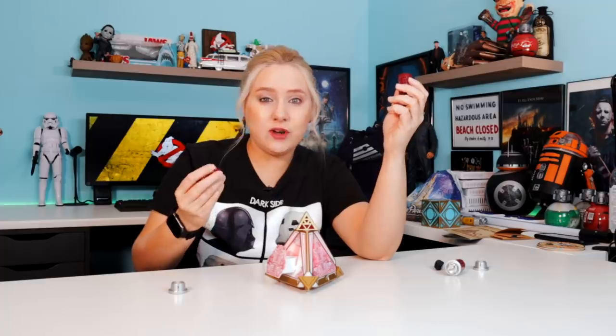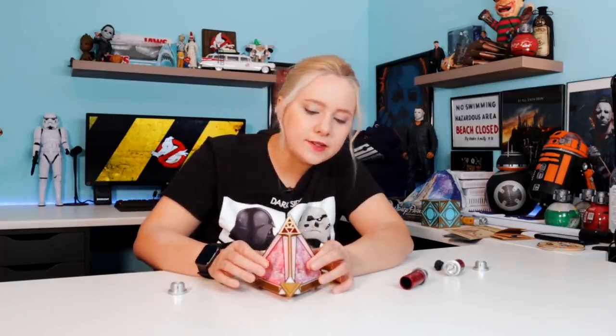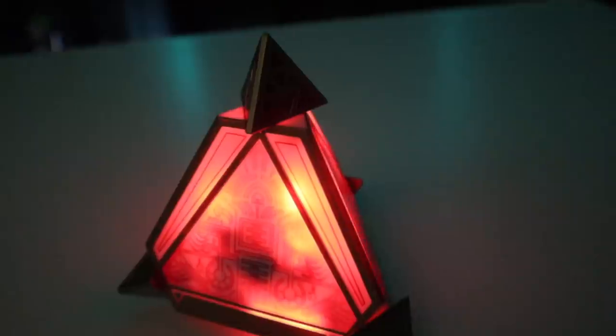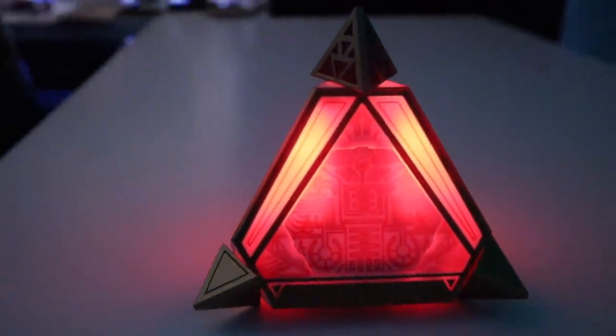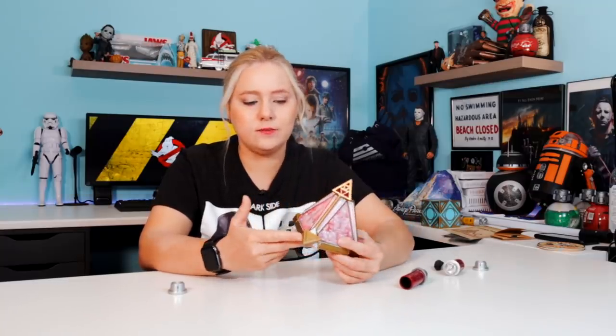Here's a red kyber crystal — let's pop it into the Sith Holocron and see which character we got. In order to hear it, you just hold the sides. 'So the dark side of the force is a pathway to many abilities some consider to be unnatural.' So if you could only get one item from Galaxy's Edge, I would definitely get one of the holocrons and at least a couple of kyber crystals.